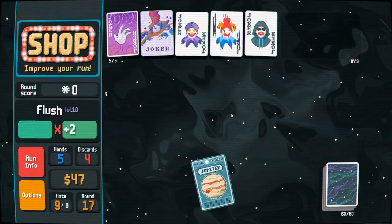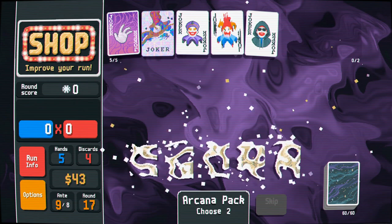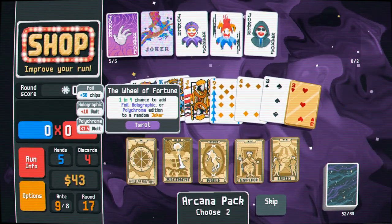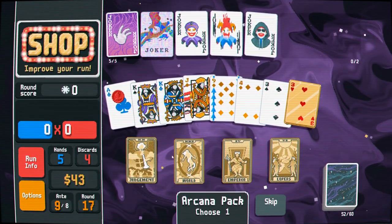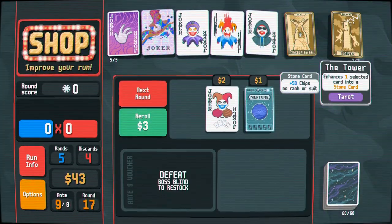Another Jupiter — don't mind if I do, please and thank you. A Wheel of Fortune — we haven't seen that the whole game! Well, we've already won so everything is gravy. That does still pop off Fortune Teller — very nice. Emperor just makes more cards.